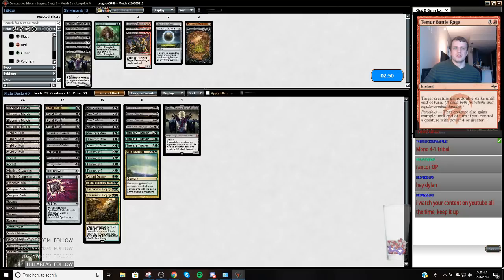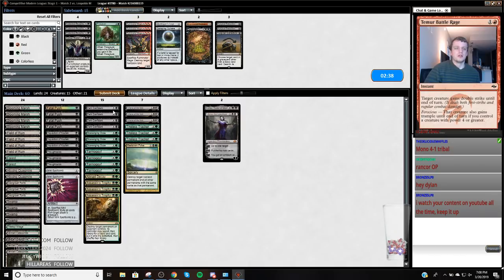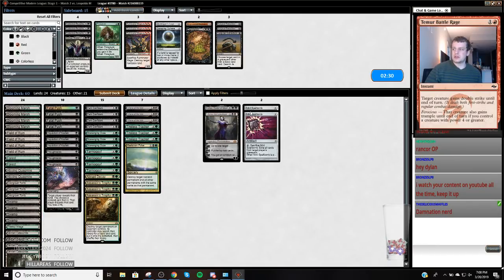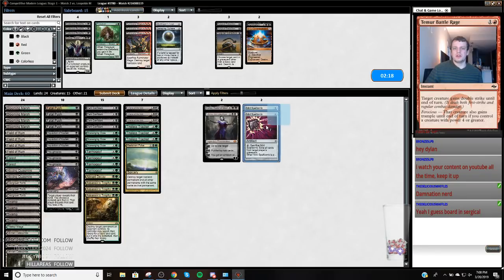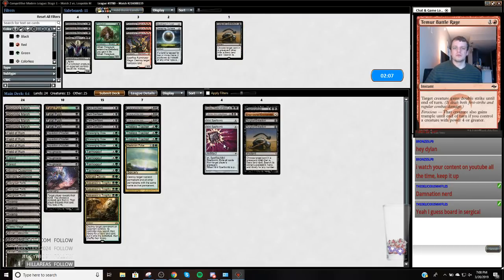This is good. Kalitas is not good. Last Hope is not good. My Spell Bombs are not good. Am I just boarding in Surgical Extraction just to hopefully hit one of the threats? Yeah, we got Damnation — Damnation's in the definitely pile. These are cards I want to get out of my deck. Four Fatal Pushes is a lot, but sometimes they load up on Dryad Arbor and you got to kill Core Firewalker on the spot.